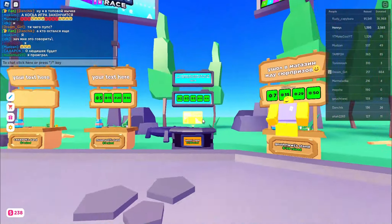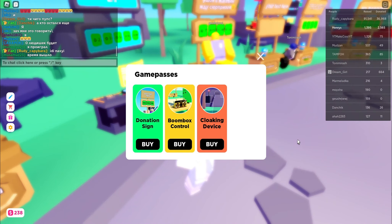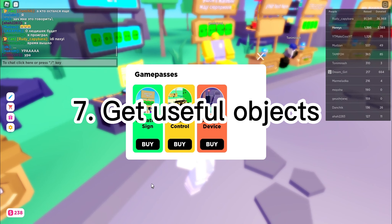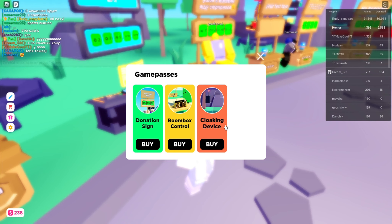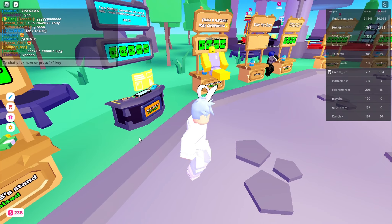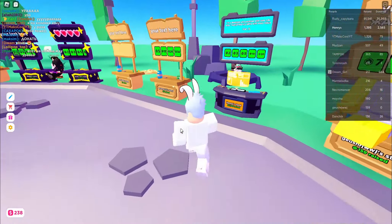Those were the tips for Please Donate. One more thing: if you have some Robux, buy the donation sign device — not the other one, that one's useless. This device is very useful because when someone is rich and donating to people, the device turns invisible so people can see you and come over to donate.